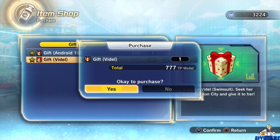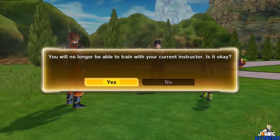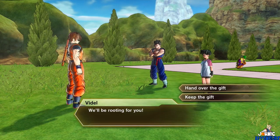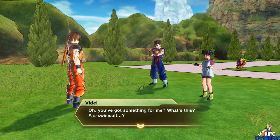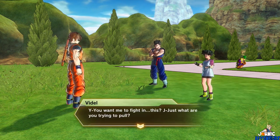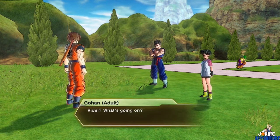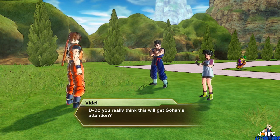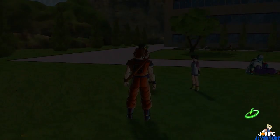Once you buy Videl's one, go to Videl and make her your instructor. After you've made her your instructor, you're allowed to give the gift and she'll say a lot of stuff. Do you think Gohan will notice her in this? She wants that GD. And that's how you unlock Bikini Videl.